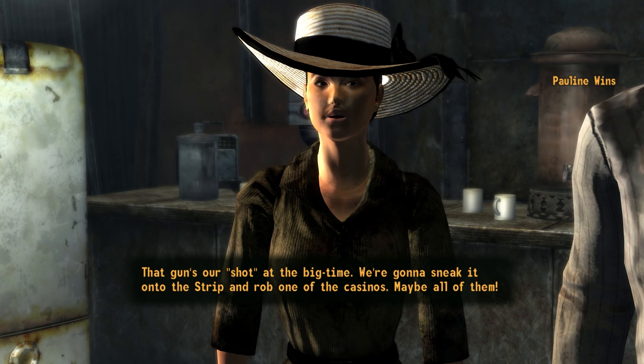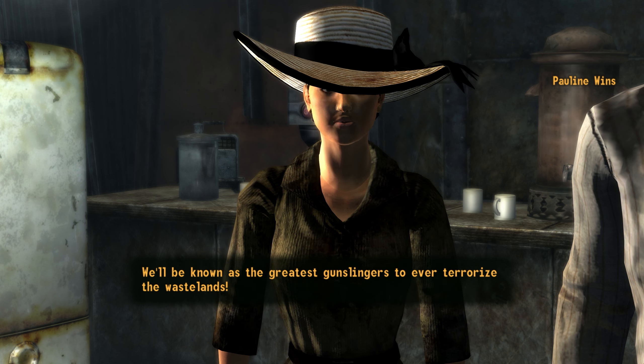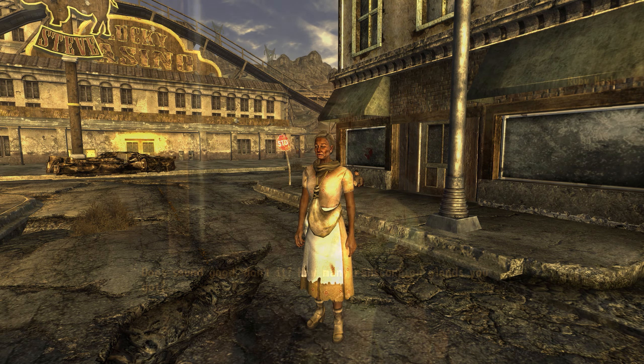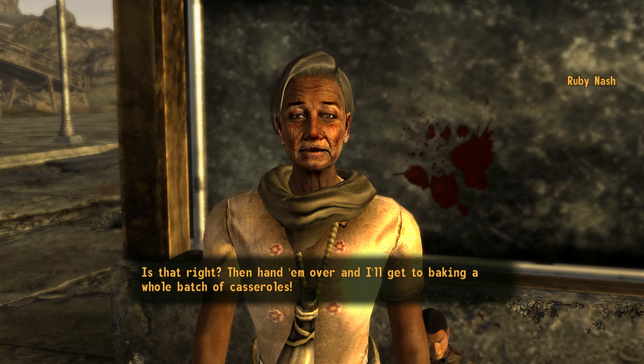Should the courier have tracked them down, they may have convinced the Wins to abandon their folly and taken the gun, or gunned them down and taken the gun and their stolen hats. Should the courier have chosen to chat with Ruby Nash, she would have brought their attention to her radscorpion venom casserole, and the courier could have exchanged radscorpion stingers for her casseroles.